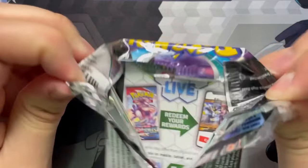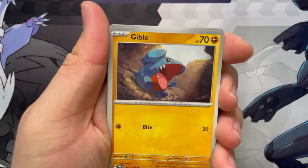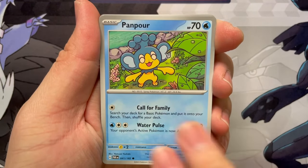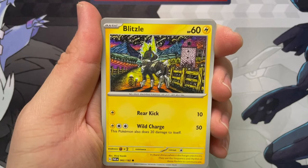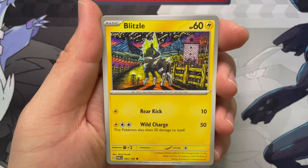First pack, and I'm going to be holding on to that code card because hopefully I'll open those up online. So we got Gible — first card. We're seeing Panpour, Blitzle. Wow, that's some really nice art. I have not seen anything that has been inside Paradox Rift, because I didn't go to any preview events or I haven't been watching a lot of openings either.